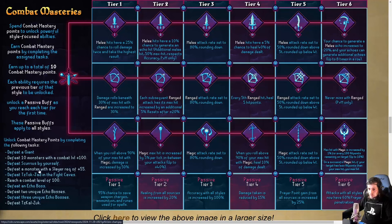Scurrius by yourself — that's a decent one. Defeat a monster with a slayer requirement of 55, I'm guessing this means over 55. Defeat Jad in the Fight Caves. Reach a combat level of 100. Defeat one echo boss, then two echo bosses, then three echo bosses. And Zuk. Very interesting indeed.